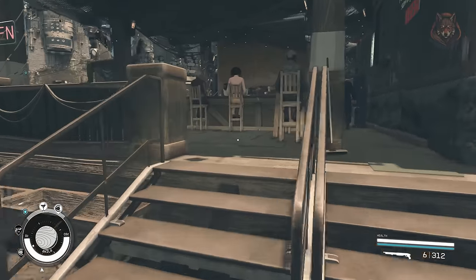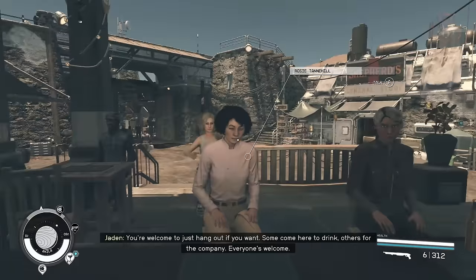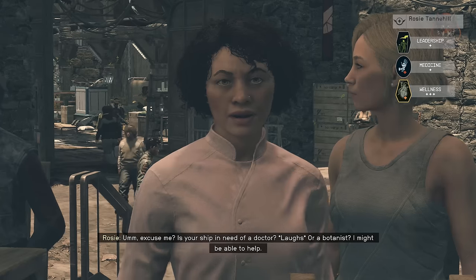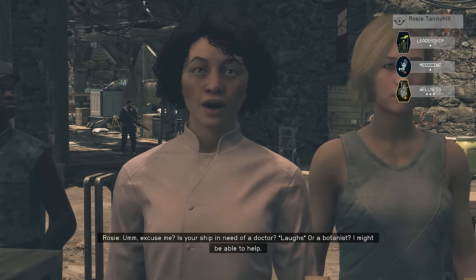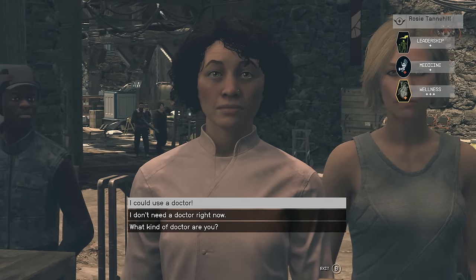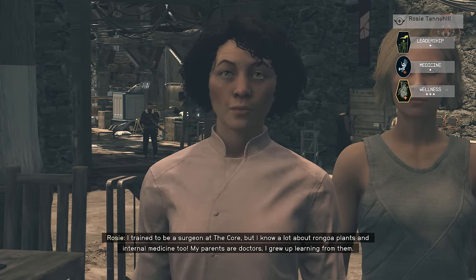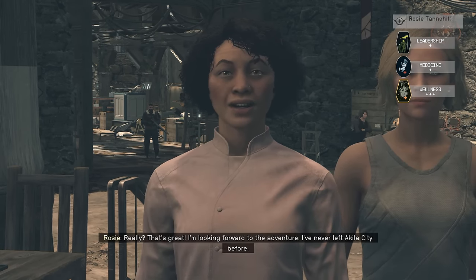Make Rosie a Real Doctor — Rosie Tannehill is an optional companion available at the bar at the entrance to Akila City. She's a doctor, the only hireable one in the game, and she wants to join your crew and see the galaxy. The problem is she has no real skills that benefit ship operations and doesn't have any doctor dialogue, so she's really not much use on your ship — but that is fixed with this mod. This adds Rosie Tannehill to two factions required for her to have doctor dialogue options, and also to Charlie Finn's vendor faction so she can buy and sell medical supplies.